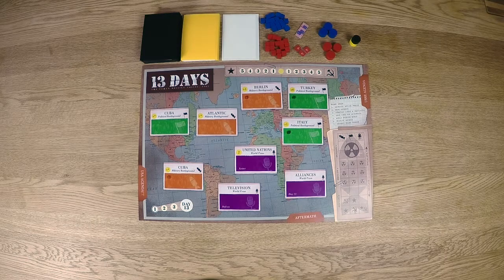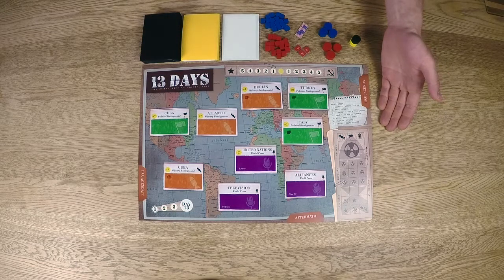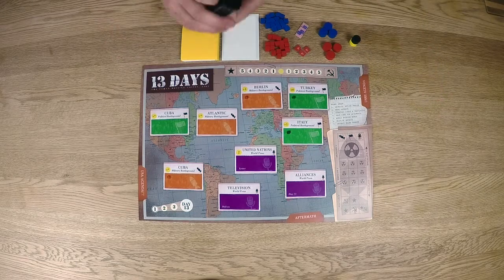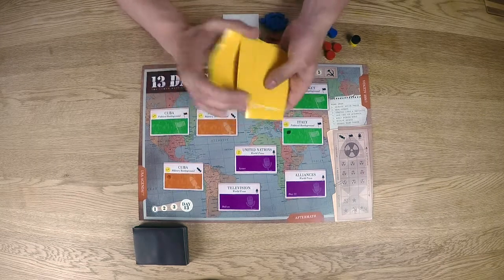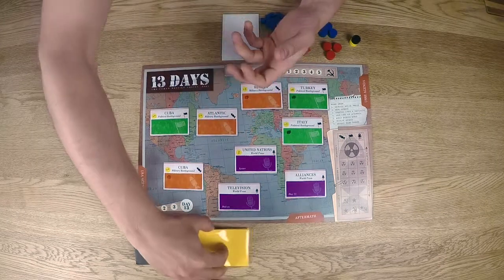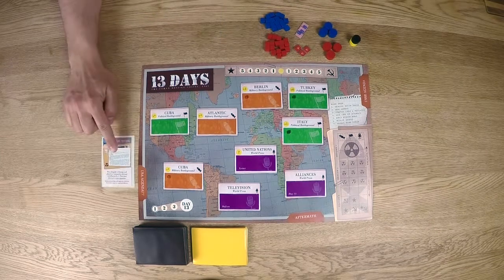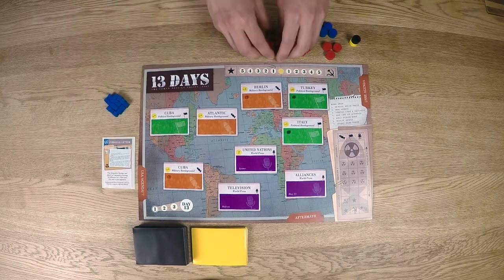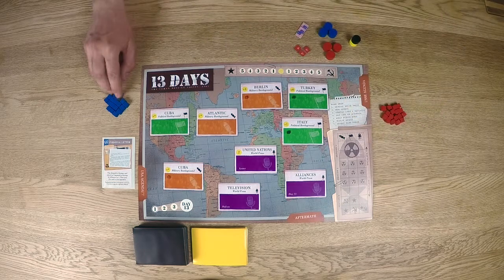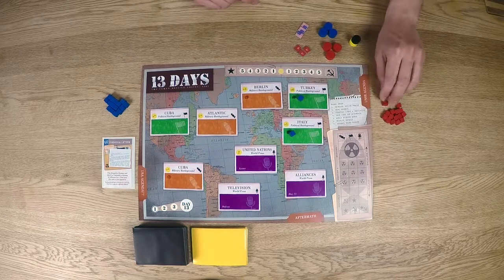Before proceeding to the rules, you need to know the components. Inside the box of 13 Days you will find one game board laid out in the middle of the table — the US player sits at the western end, USSR at the eastern end. There are 39 strategy cards; shuffle the deck and place them here. The 13 hidden agendas are also shuffled and placed next to the strategy cards. There is one personal letter; the US player starts with the letter, so place it face-up on his side of the table. Each player starts the game with 17 influence cubes — give the blue cubes to the US, the red to the USSR. Two of each color cube starts on the board as indicated.